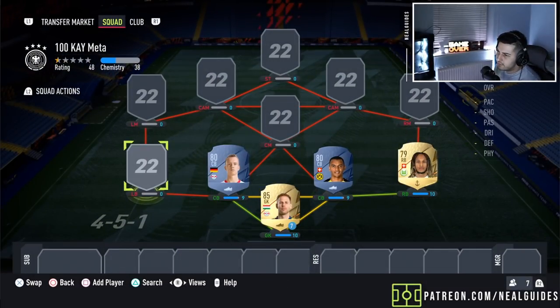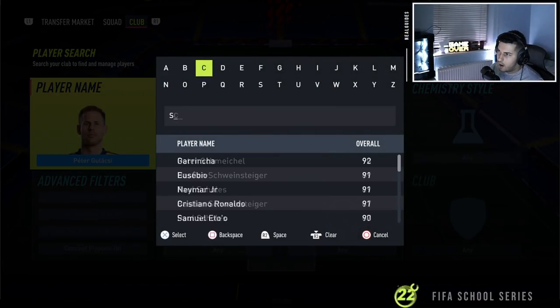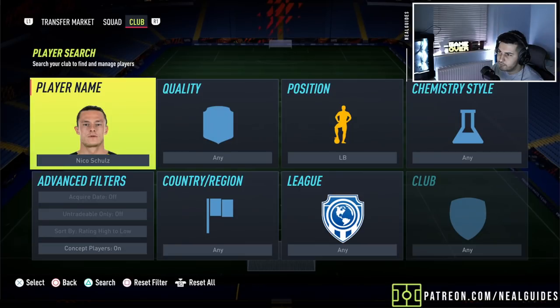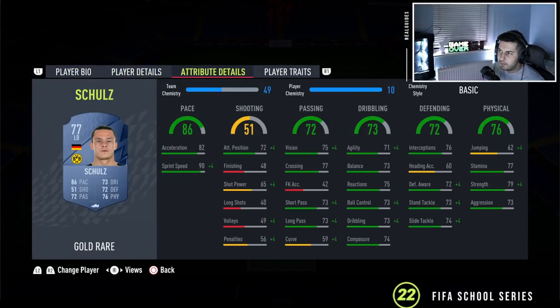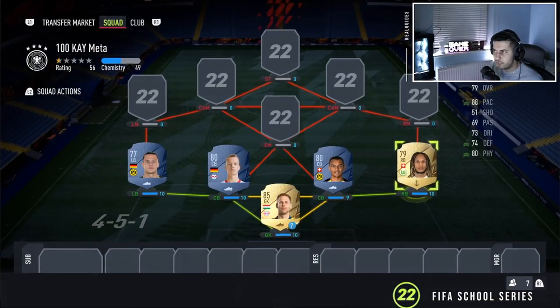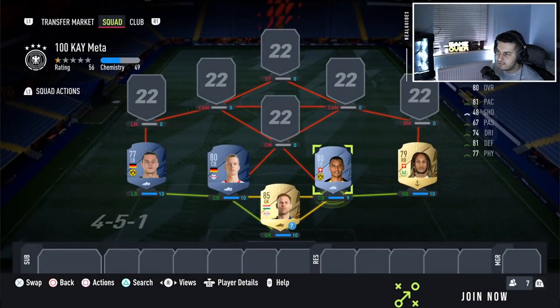So that is the back line. On the left-hand side, to get everyone on 10 chemistry, we've gone ahead and got Schultz. Schultz is a really, really good card. For those who don't know, he's always been one of my favourite left-backs in the game. I've played him in CDM for many, many years, very simply because of that agility and balance. He has been nerfed — his card wasn't at 81s as he was back in the day, but he still has that very high sprint speed, which is the most important. For left-back and right-back, the most important thing is pace. Everything else comes second.